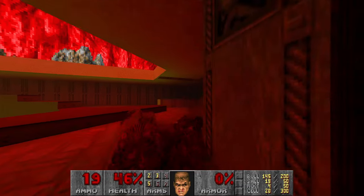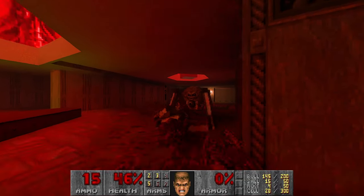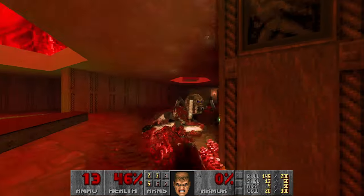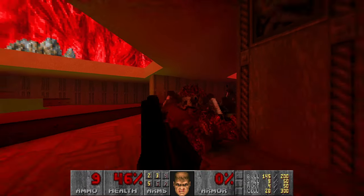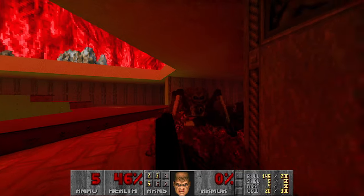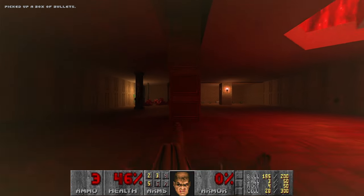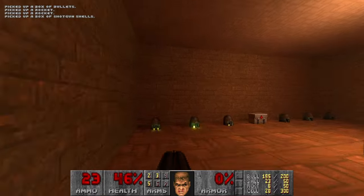Let's get them a bit closer so we can use our super shotgun effectively. I wanted to say about the lighting - because some of the sectors have been bright before, like this place where the imps were. It's not bright anymore, so it's rather dark here. It loses some of the contrast.